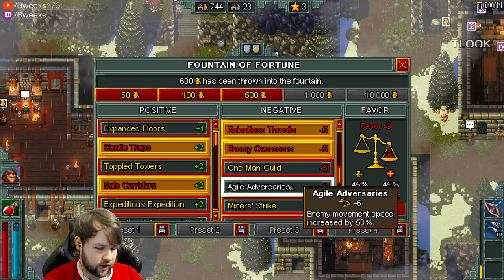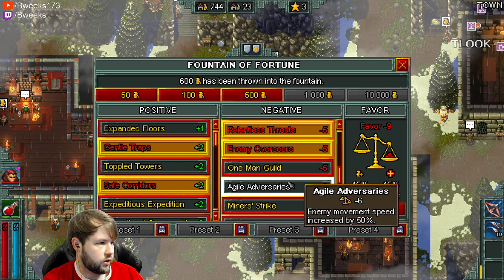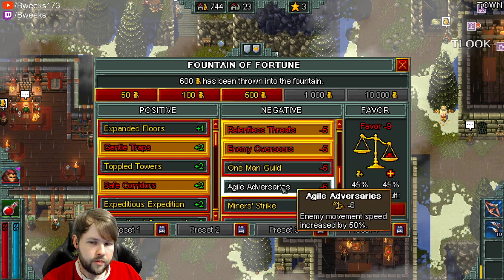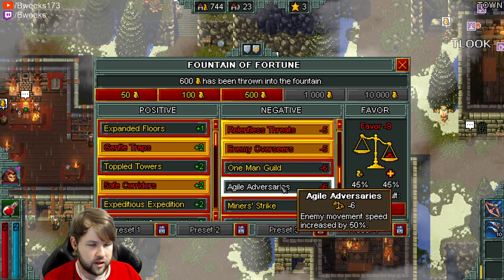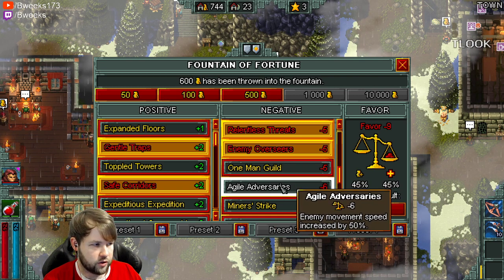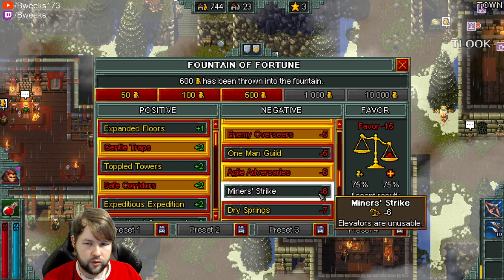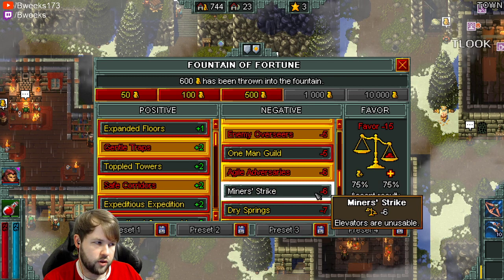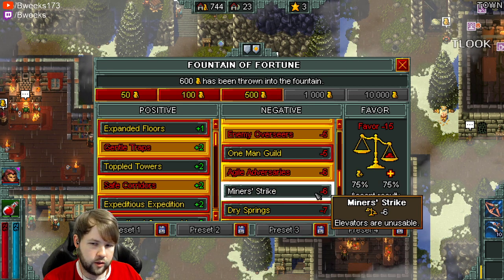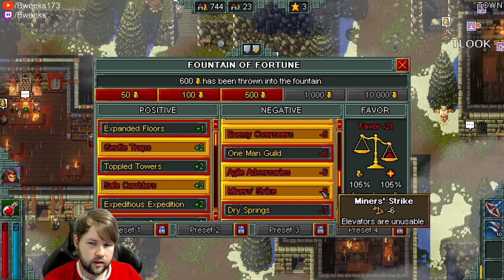You're never going to use the one man guild. Agile adversaries can be kind of tough early on a character, but later it's kind of a benefit. It just makes you clear faster because all the enemies don't take forever to come to you. It doesn't make them attack any faster, they just move faster. Miner Strike — if you're really confident that you can do a run without dying, if you beat the last boss, all your stuff goes to town anyway so you can disable the elevators.